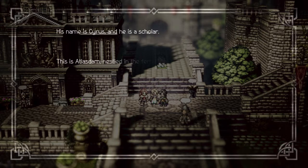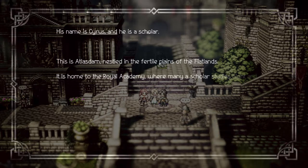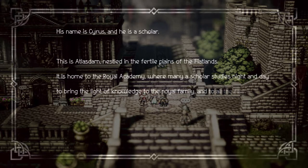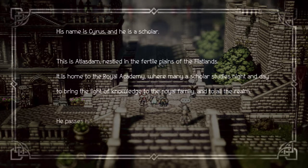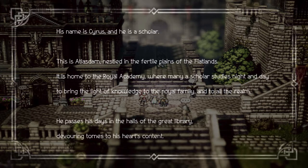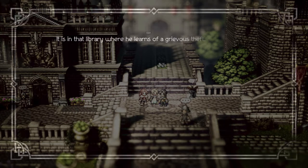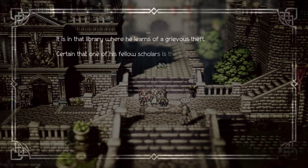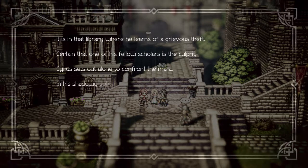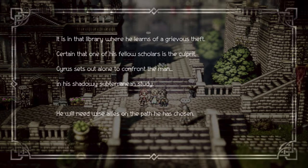This is Atlaston, nestled in the fertile plains of the Flatlands. It is home to the Royal Academy, where many a scholar studies night and day to bring the light of knowledge to the royal family and to all the realm. He passed his days in the halls of the Great Library, devouring tomes to his heart's content. It is in that library where he learns of a grievous theft. Certain that one of his fellow scholars is the culprit, Cyrus sets out alone to confront the man. He will need wise allies on the path he has chosen.